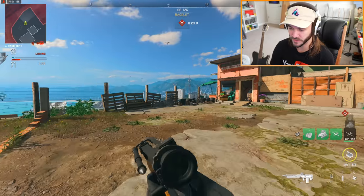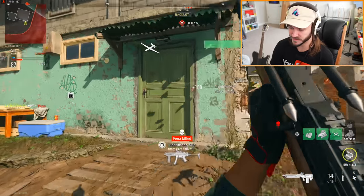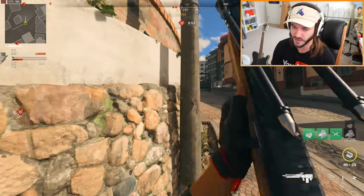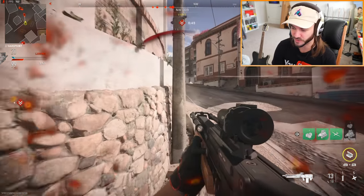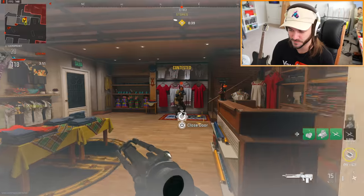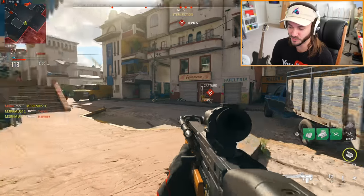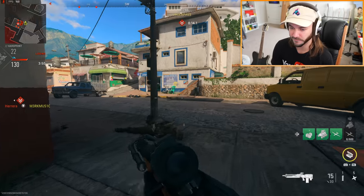They apparently did something with jump height, how you jump, and sliding, but honestly I don't really feel a difference. One thing that is noticeable is that you can fire sooner after sliding. As far as movement speeds and strafing speeds go, the game still feels the same overall. They didn't hype up any movement changes for Season 5, then we actually got some — and they're nothing crazy, which I think was a smart move so as not to raise expectations. I do like the ability to shoot a little faster after sliding — it makes sliding more viable now.